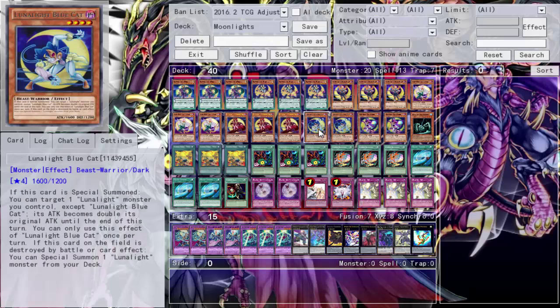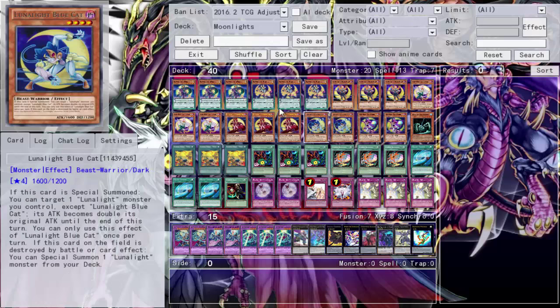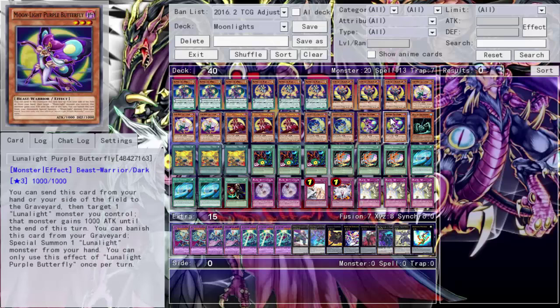I run two of each of the weaker cards. Blue Cat: if special summoned you can double its attack, but it's kind of meh. I generally don't pendulum summon with this deck despite the scales. Blue Cat's other effect - if it's destroyed by battle or card effect, special summon a Lunar Light monster from your deck - is lackluster because I wish it said 'add to hand.' None of these monsters I really want to summon onto the field.